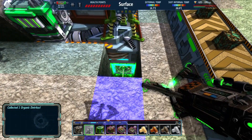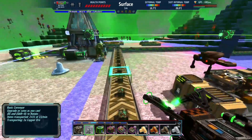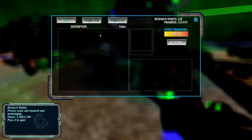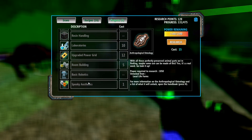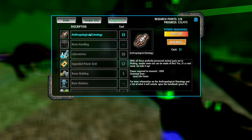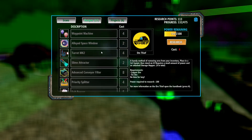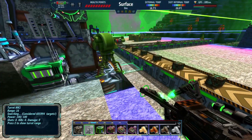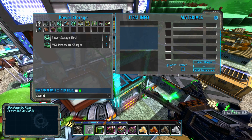The energy transfer systems we're using can transport 10, and with four ore smelters going it is almost using the full capacity. So let's see if we can upgrade that - we need some more research for that. We do not have it yet. These perfectly preserved animal parts we're finding - maybe we can use them for something. Yes we can!